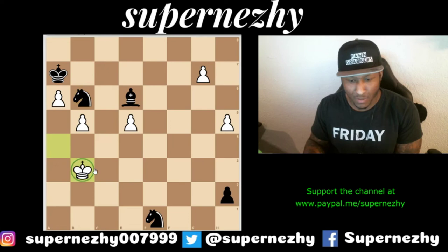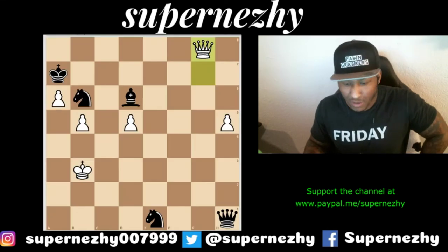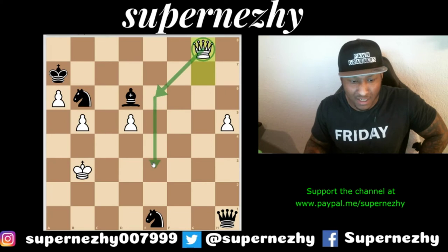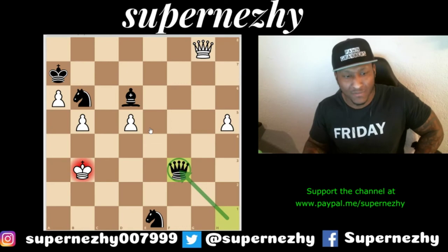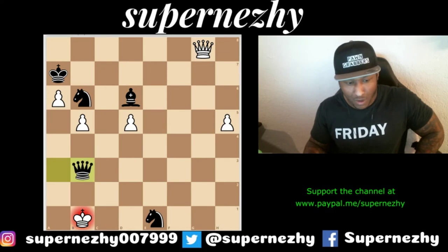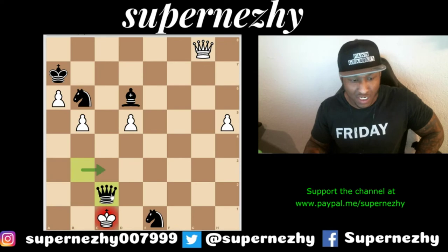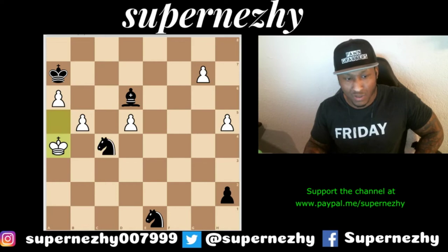Let's try king to b3. After king b3, black queens, and white queens as well. But based on white not being able to get back in time to block checks, the black queen goes to f3 — there's a check and checkmate should follow, especially with the bishop and knight in close proximity. Queen a3 check, king here — everything's forcing. If the king goes to c1, there's checkmate on c2. There's no way out. So we can't play g7, and king b3 doesn't work either.